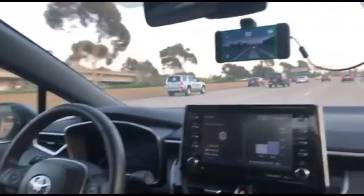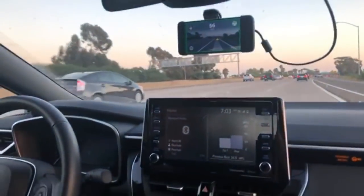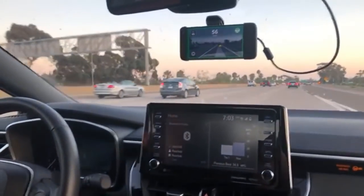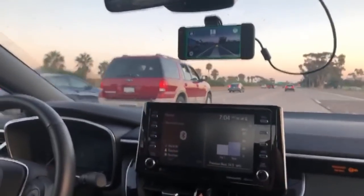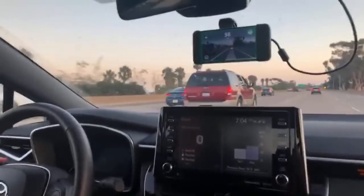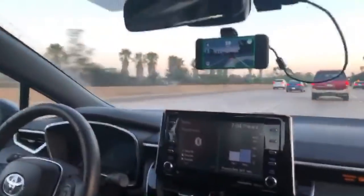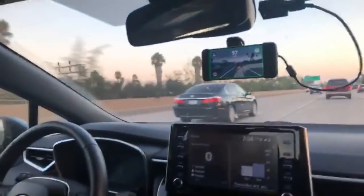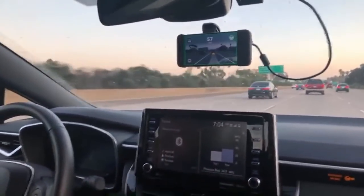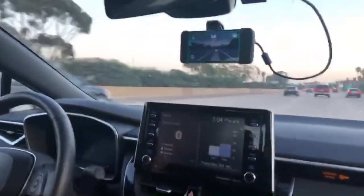There's a secret input to the model that we normally set to driving straight. But when we do the lane change, we just ask the model to do a lane change. Yeah, I guess we're telling secrets — but it's going to be public soon anyway. How is speed controlled during the lane change? We don't do anything special with the speed, but once it starts doing the lane change, the leads should switch. The leads are predicted by the same model, which is very aware of the fact that we're doing the lane change.